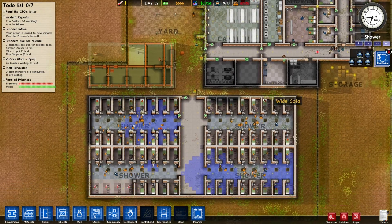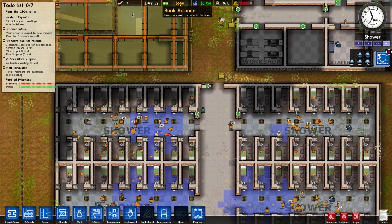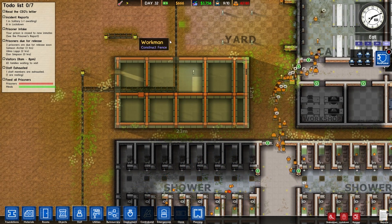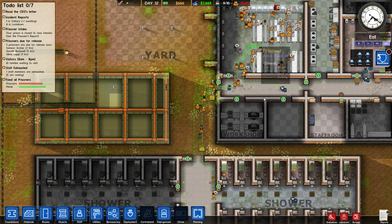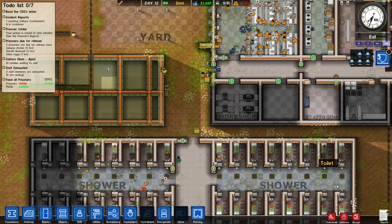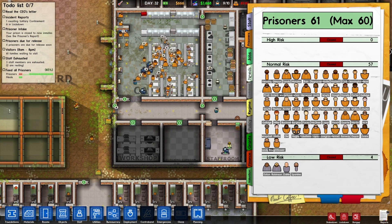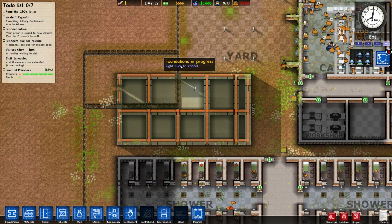I think what we'll do then is we won't actually time lapse this episode, this day, because we have money for once. It's not often that we have money. The danger level is so low. I'm not used to this — I'm not used to having such a low danger level and happy prisoners.